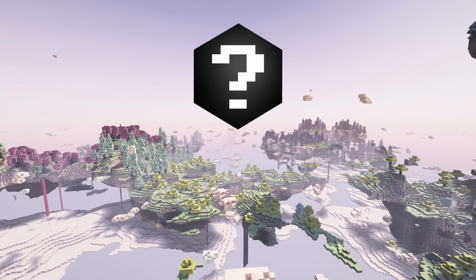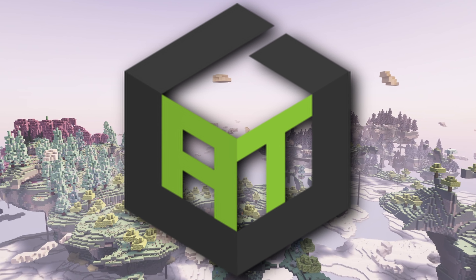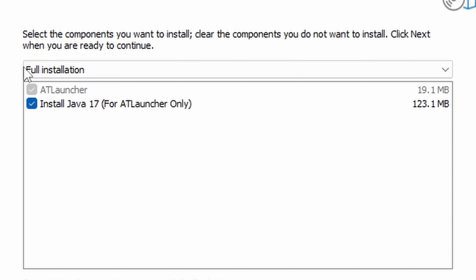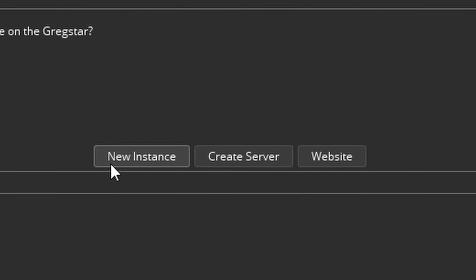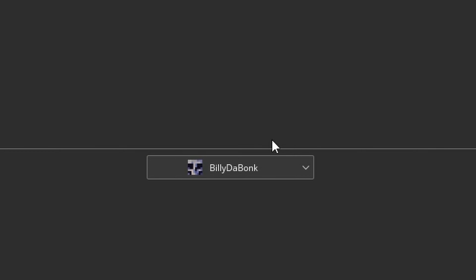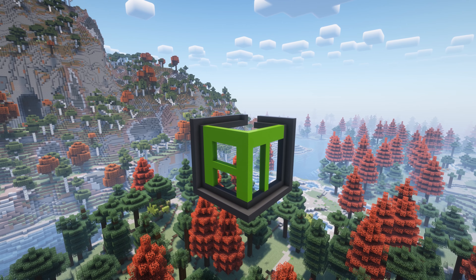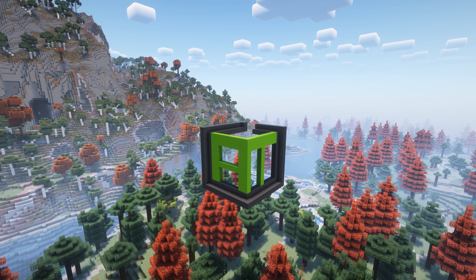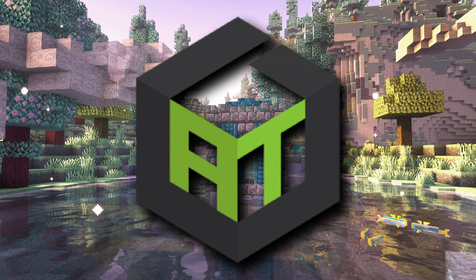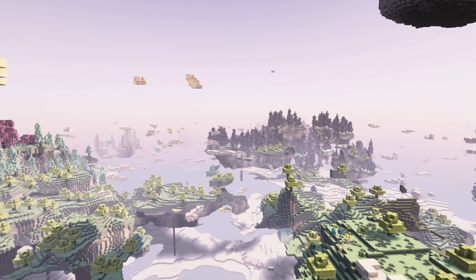The best launcher you should be using is ATLauncher. This launcher does everything: it can download from both Curseforge and Modrinth, it's easy to update your mod packs, it installs Java for you, it's easy to use, it runs great performance-wise, has separate instances, and you can switch accounts easily. I've been recommending this launcher for some time now and it still remains number one. I made a tutorial on this launcher to get you started — the link is in the description. Join my Discord server, and with that, have fun and happy modding!